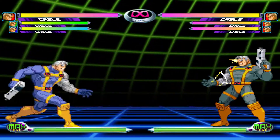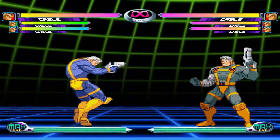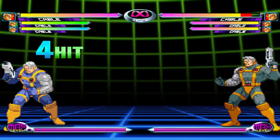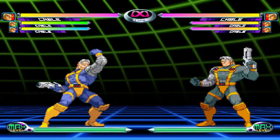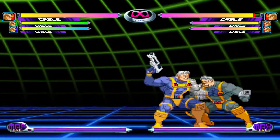Jumping Heavy Punch is useless — you could Kara cancel it into a special or super, but the range you get from it isn't very helpful. Only use this move if you want to style on your opponent, as it will get you blown up if used elsewhere. Also, by inputting Down Forward and Heavy Punch, you can do a raw Standing Medium without having to combo into it.